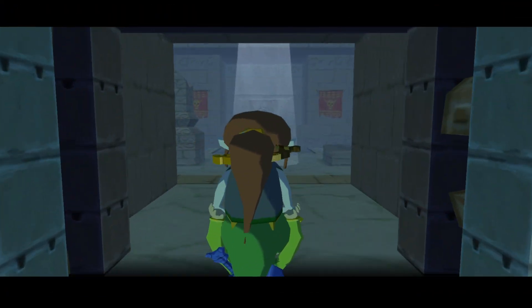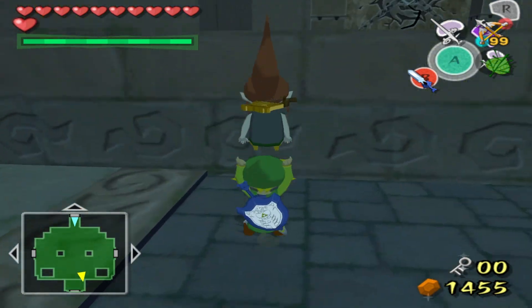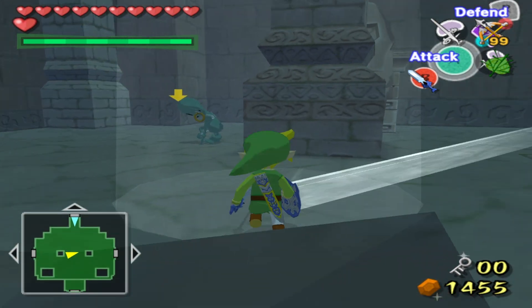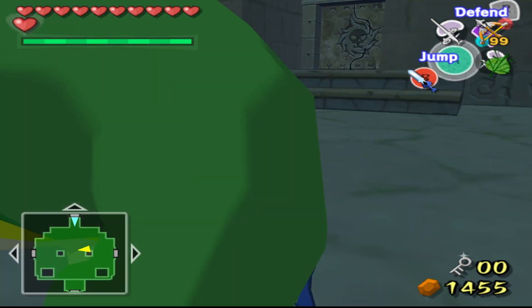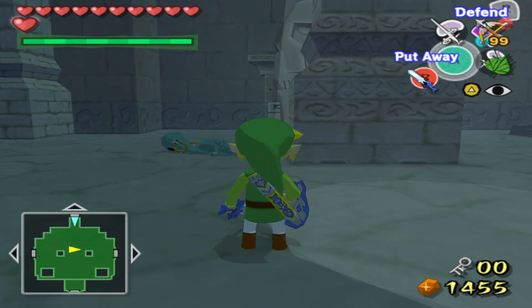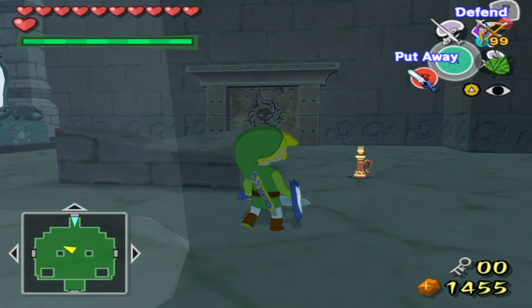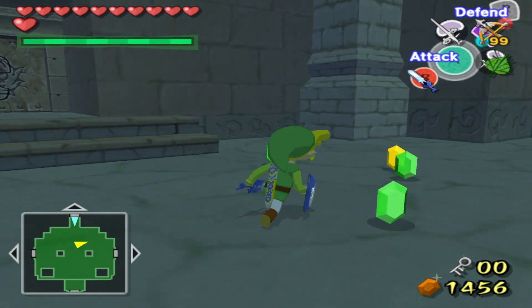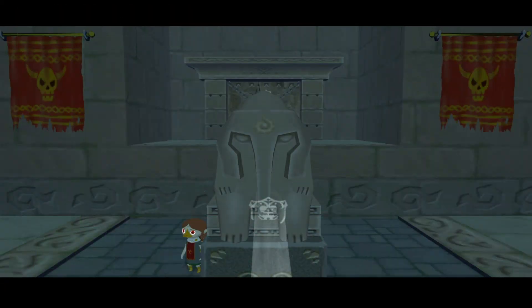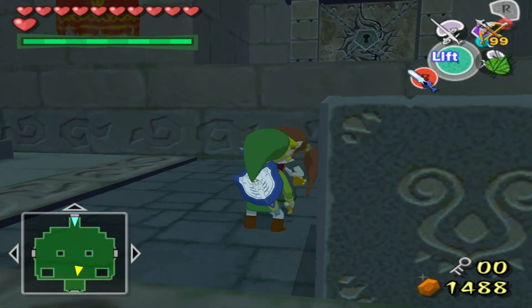I guess I gotta carry you through doors. Let's take you to the other side over here, drop you off at safety. Should be able to hit this one. Nice. Get the red one. I missed a blue — why is it in such a hard-to-reach spot? I wonder if this block resets when we go into other rooms.